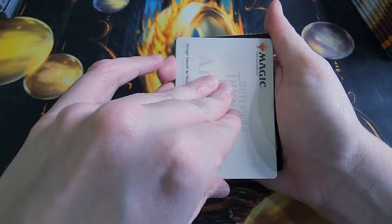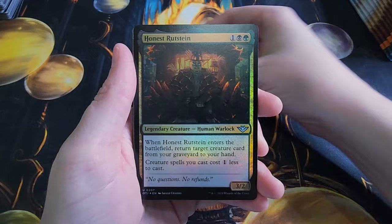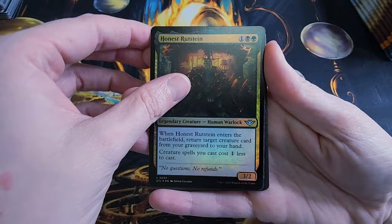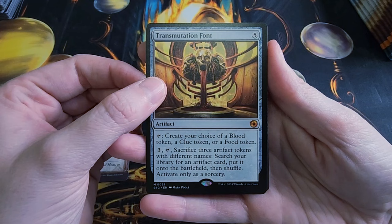Another art card — it's going to be Savage Smash. The art is interesting. We got Lonely Arroyo and Honest Rutstein — maybe my brother can put that in his Commander deck, he has a Rutstein Commander deck. Skullcrack — nice. That means we're going to get another rare.